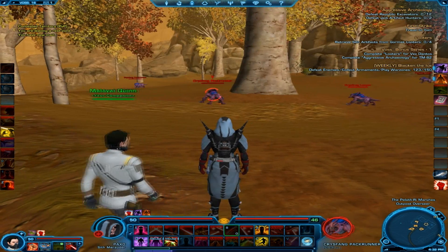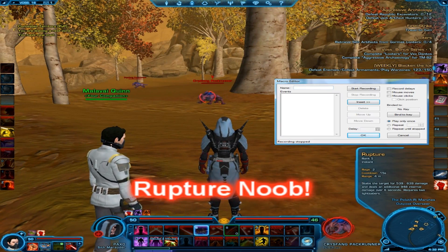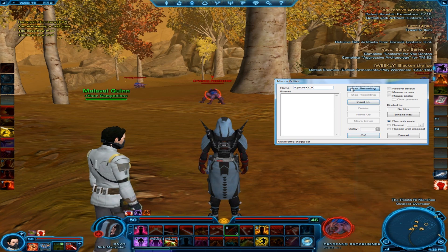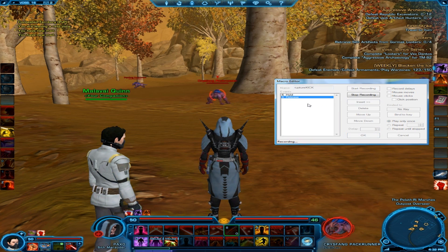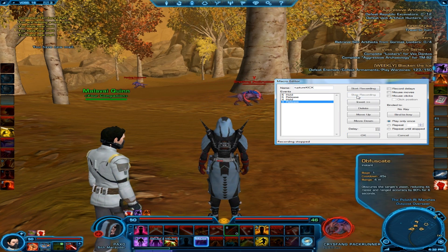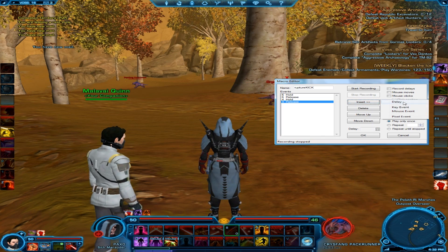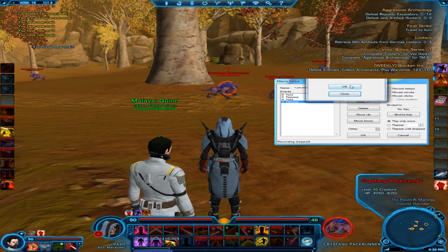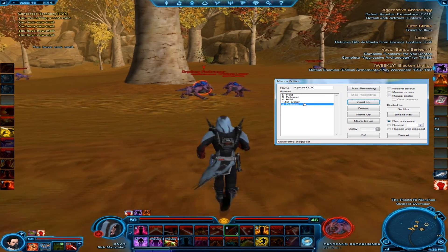Now I'm going to charge and we're going to do our Rapture ability. Keep an eye on the Savage Kick over here on the left — it's going to use it 1.5 seconds after I hit Rapture, because Rapture is going to slow them and then it has to wait one global cooldown before it can use it. Here we go.